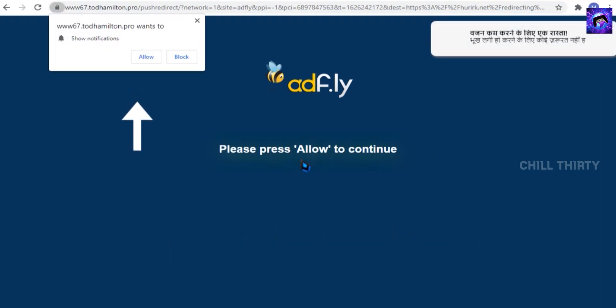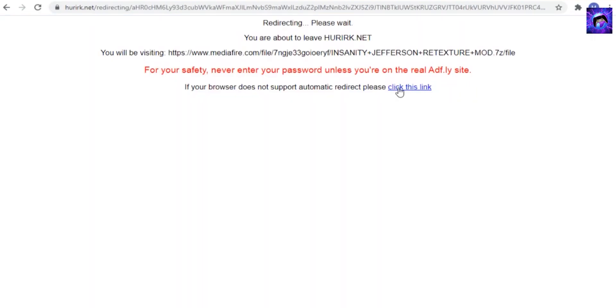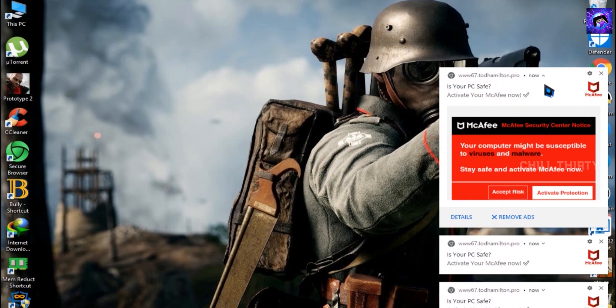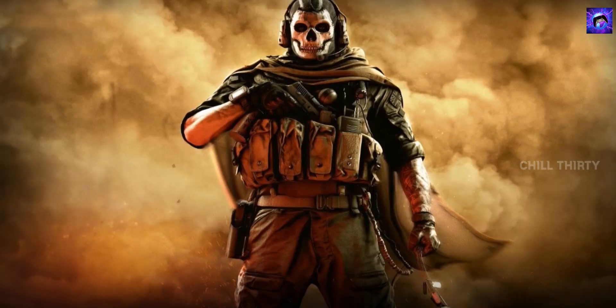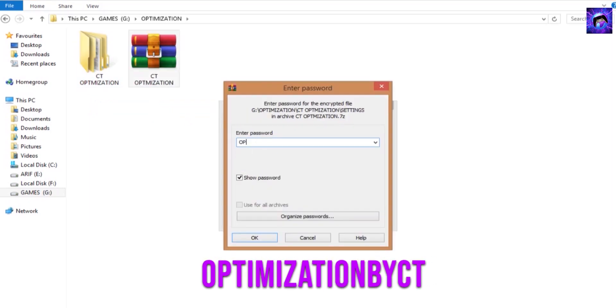Now press Allow. This Allow will give a few notifications on your PC — don't worry, we can easily disable that. Now select 'Click this link', then click the blue box and it automatically starts downloading. If you're getting notifications, go to Settings, click 'Block all notifications', and select Done. After downloading, go to the extracted location. Extract the file — it asks for a password. The password is 'OPTIMIZATION BY CT', full caps without any space.